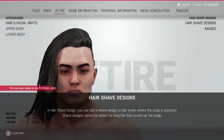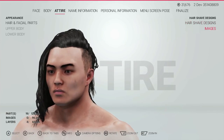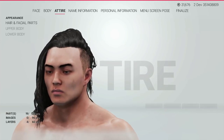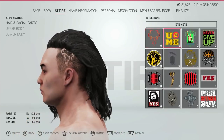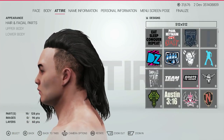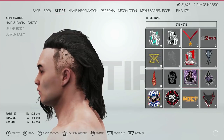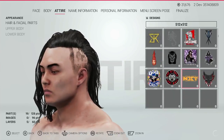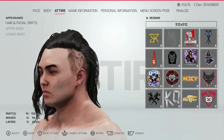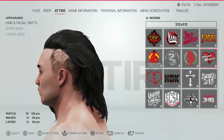One feature I did find tucked away: if you select a hairstyle such as Pete Dunne's that has a shaved design and go into the shaved design menu, you can now select a picture to use as your shaved design. It'll automatically take the elements of the picture and shave them into the superstar's head, and you still have all of the flexibility to choose the opacity, so you can choose just how strong the design looks. This gives us a lot of freedom and allows us to create some really unique and striking designs.